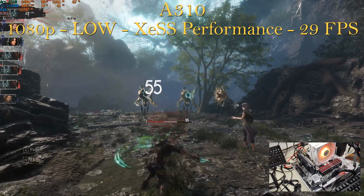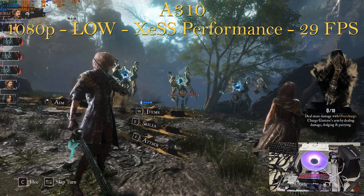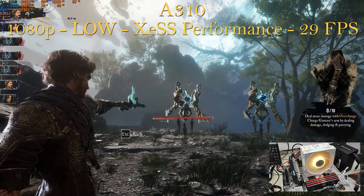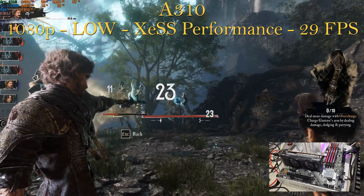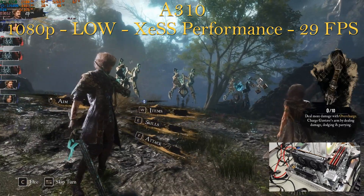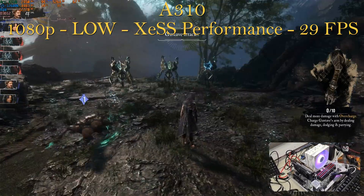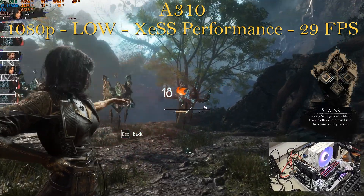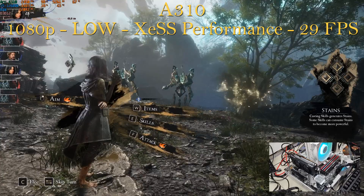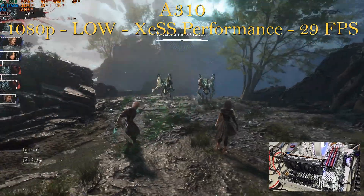We first start off with the A310, the lowest of the Intel Arc GPUs. This is a 4-gigabyte VRAM card. We're playing at 1080p lowest settings, XCSS at performance. It doesn't look that bad visually — we're in vaseline mode — and we are quite stable in fps. In the open world we are at 32 fps, and in combat we sometimes drop into the mid-20s, but even there the gameplay is smooth.